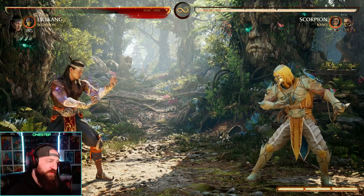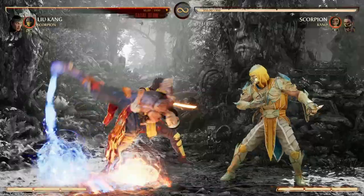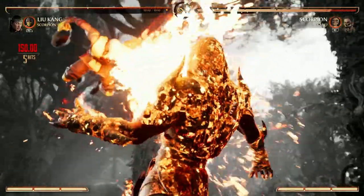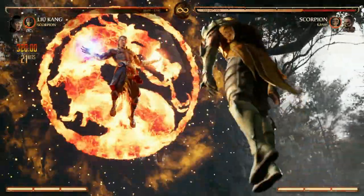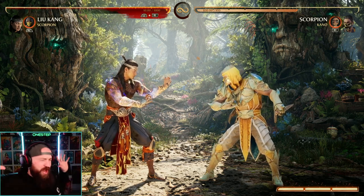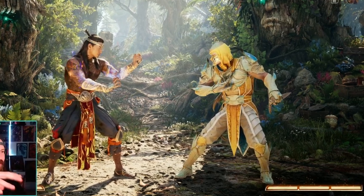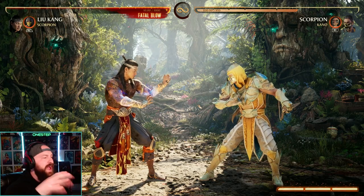As the god of fire and protector of Earthrealm, you best believe Liu Kang has a freaking badass fatal blow — it is one of the coolest things. There are two reasons why it's so cool: that dragon growl, the whole dragon — the Mortal Kombat icon — appearing and coming down like a Hyper Beam into the ground. And then it leaves the Mortal Kombat signia burnt into the ground beneath your opponent. That is such a cool aesthetic they added into the game.